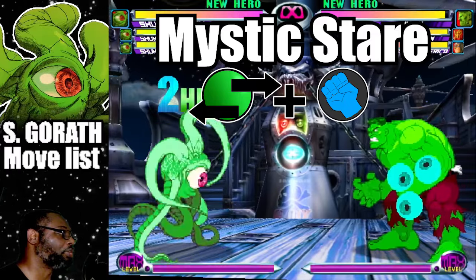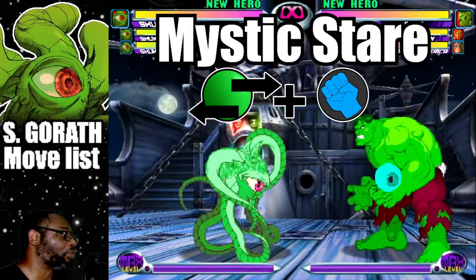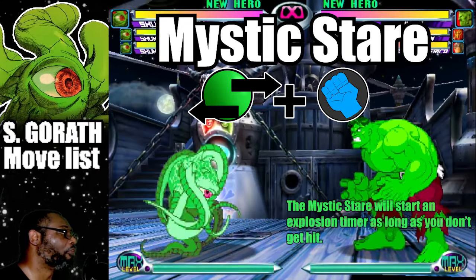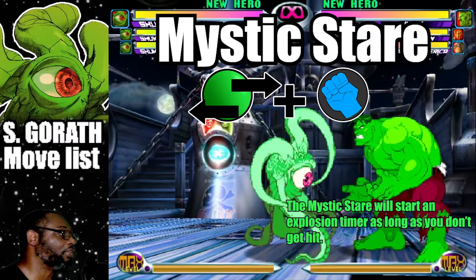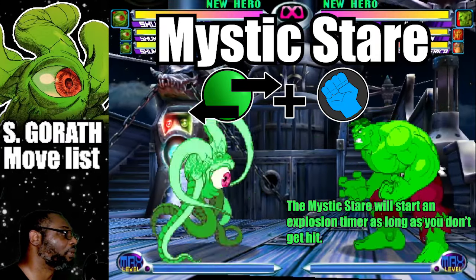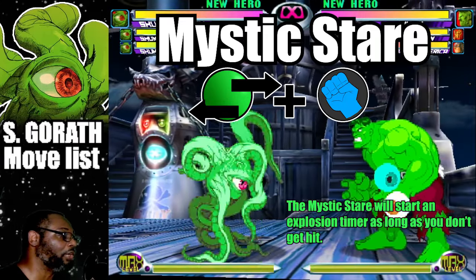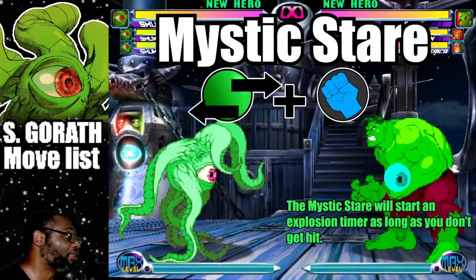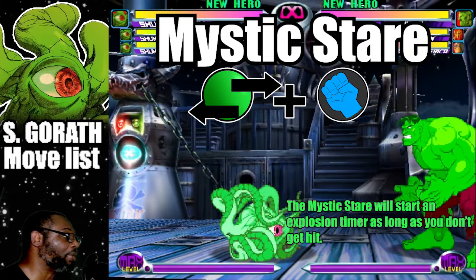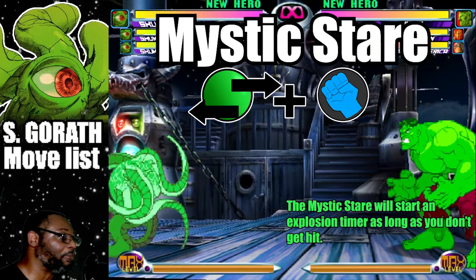The light punch version travels at a slower pace while the Fierce Punch variation moves much faster and further. Both versions of the move only score for six hits. If the Mystic Stare touches the opponent it leaves eyeballs that will latch onto the enemy which will explode moments later. This is really the most damaging part of this attack. The Mystic Stare explosion can be disrupted if Shuma Gorath is hit, which will cause the attack to end prematurely.